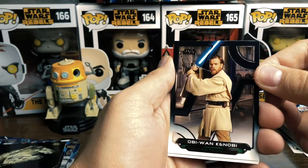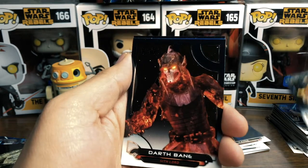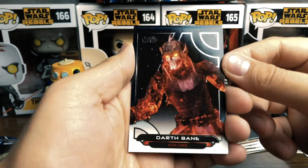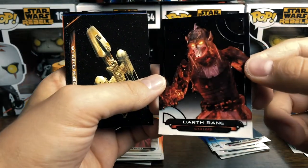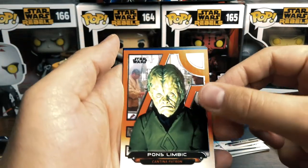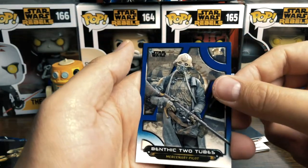Obi-Wan — Ewan McGregor is such a great Obi-Wan. There's our first Ewok — Chief Chirpa. Darth Bane — that card is awesome, that is so cool, Darth Bane is awesome. Then we have a Y-Wing. Pons Limbic, sorry. Benthic Two Tubes — Two Tubes is cool. Tristan Wren — I'm going to get the whole Wren family, I just want Sabine.